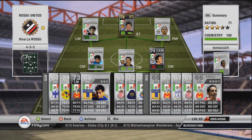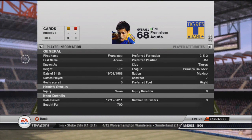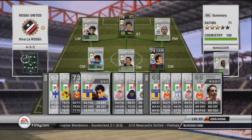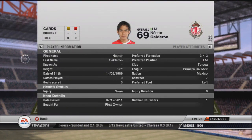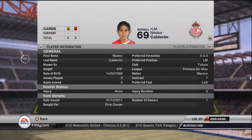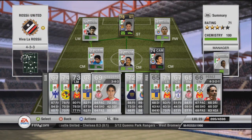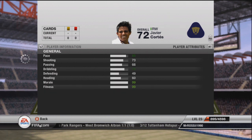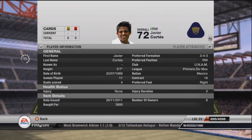This guy here - Acuna. 5 foot 5 again, pretty small guy, 82 pace. Just a decent sub to have if you want someone different, lower rating. This next guy - nothing special again. I think he's a 4 star skill mover, 84 pace, pretty decent overall. Left footed option, left mid if you're looking for that. This guy looks cool - Cortez or something like that, probably Cortez I'd imagine. 88 pace, 79 dribbling, pretty good player there, absolutely fantastic.